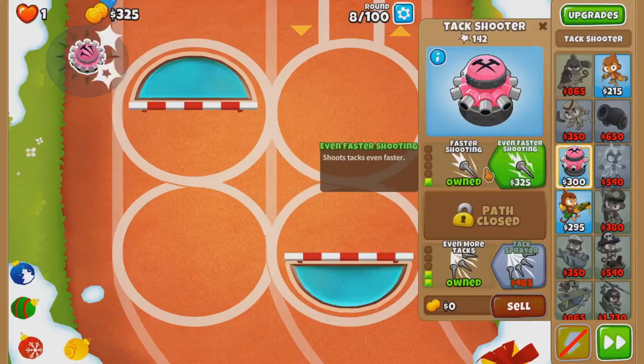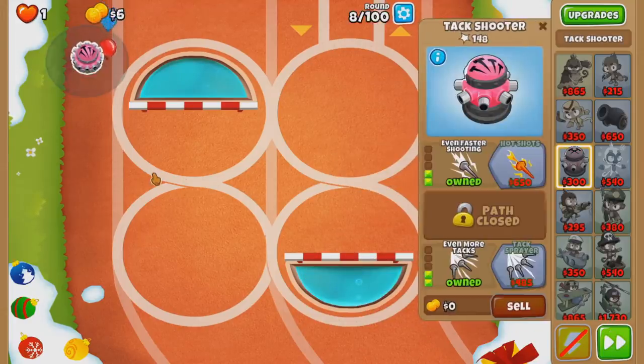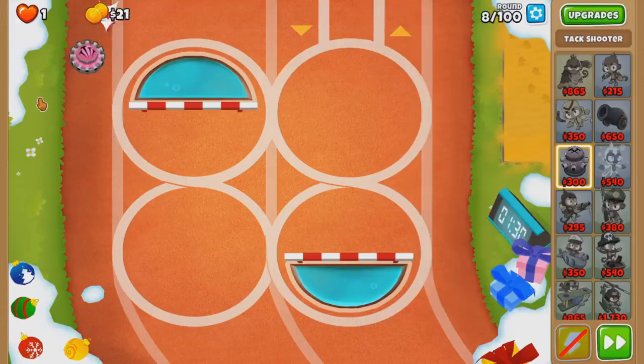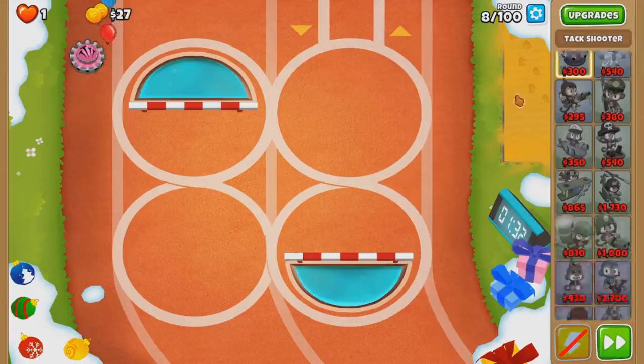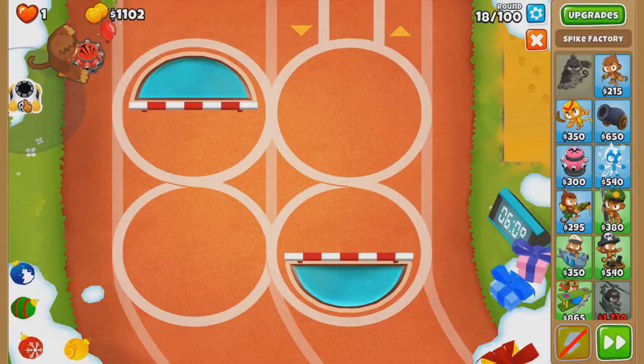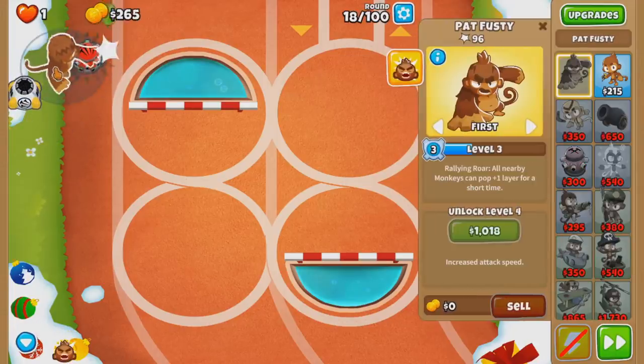So yeah, there's an attack zone. Pat is probably the play here. Permaspike - because of the length of the map. I think it's Pat-to-me time right here. I wonder if Pat will be able to buff the attack shooter or the Tack Zone. Oh nice, it does - that's awesome, I love me a stronger Tack Zone.